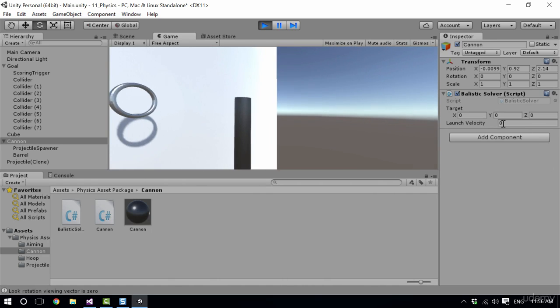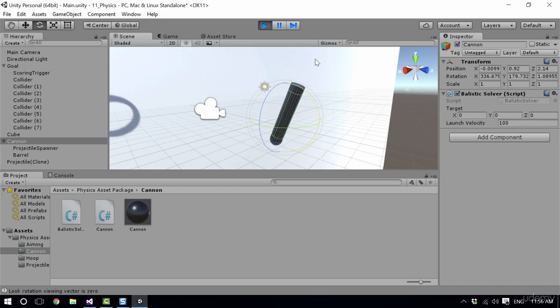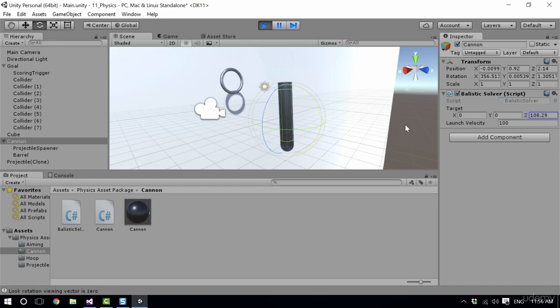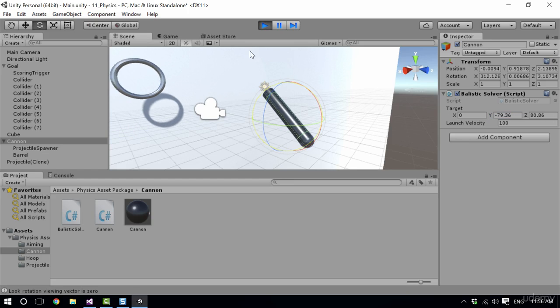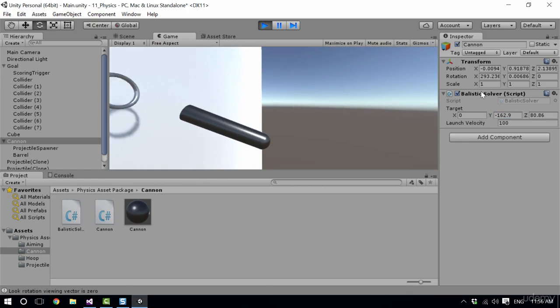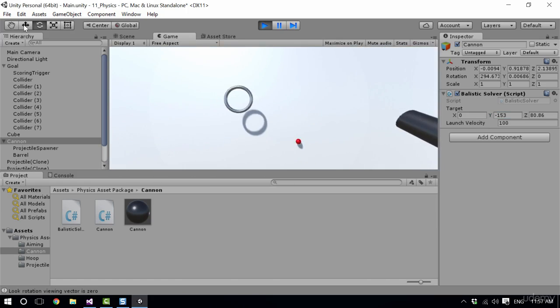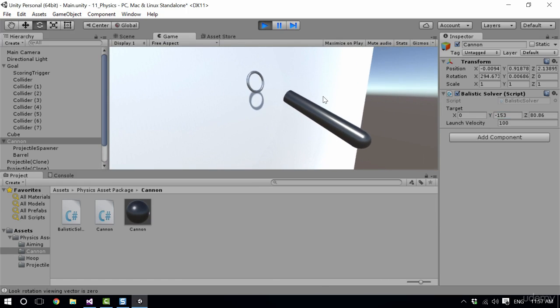Now if I change the launch velocity to about 100 — let's remind ourselves of the axes: y is up, z is along — I think changing our z axis in the positive direction seems to work. So this is just changing the point that we're aiming at. You can see this is already more fun because we can change our point and fire the cannon differently, just manually for now. We will add raycasting in the next lecture. When you're content with this content, move on to the quizzes and then to the next lecture.